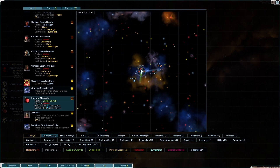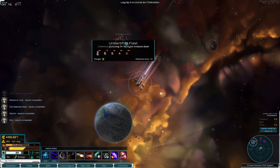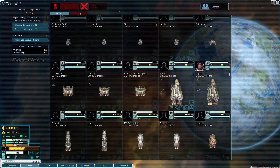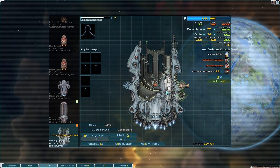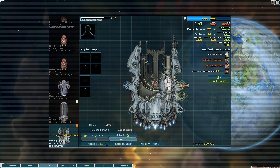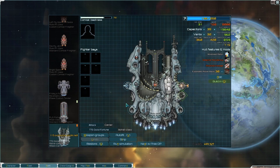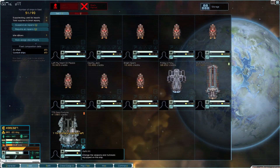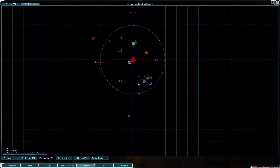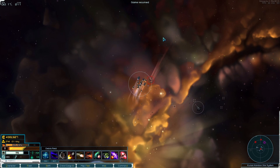There is a second invasion fleet coming — I believe it's the Luddic Church. Six days until they arrive in system. So I think we will just repair and maybe we can refit this Atlas. It has a couple of d-mods and will need restoring, but as you can see it can carry six wings of fighters which is double what a Heron can do. It also has a large missile slot and a few medium energy weapon slots. Unfortunately we don't quite have the funds to restore it — the war against the Brazilian League has proved to be rather costly. We've spent about four and a half million since it began.